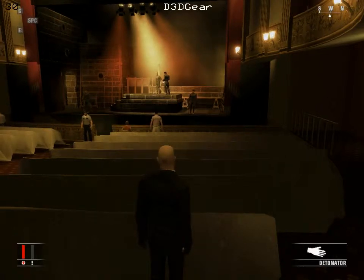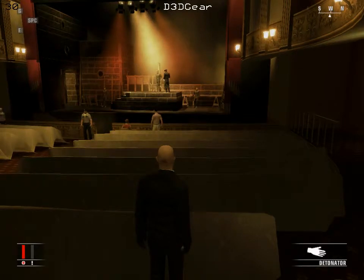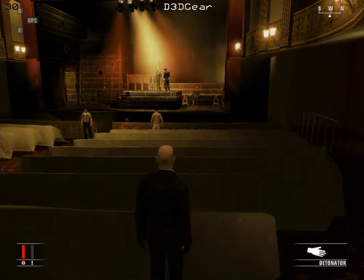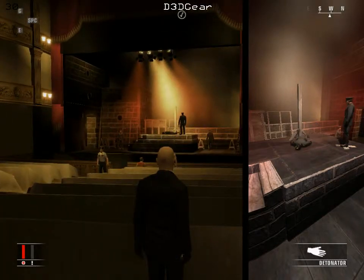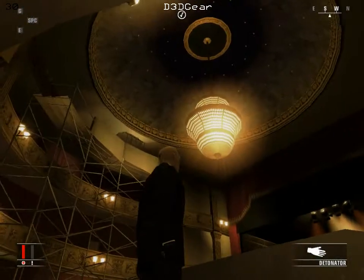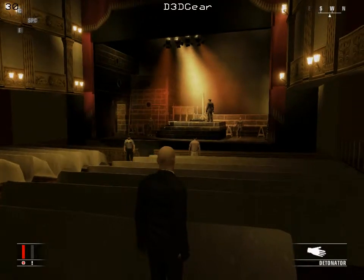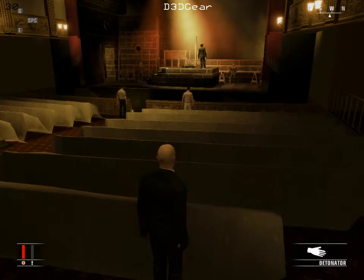You can also knock out the guy whose prop World War II pistol we took, take his outfit, and bring the real pistol out on stage yourself and shoot the target — and you can get away with it too. Run back to the dressing room, change back into your worker's outfit, then back into your suit and get out. That gives you a different vantage point. Oh, here we go — showtime! So yeah, he's now dead. A little check mark to confirm it. That guy just shot him with what he thought was a fake pistol. Like I said, years of therapy that poor guy's going to have to go through.